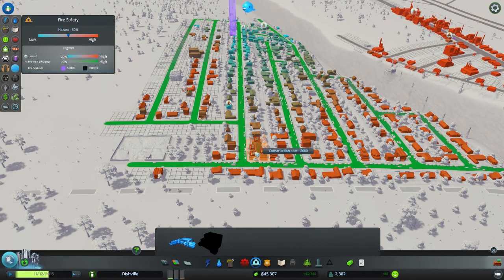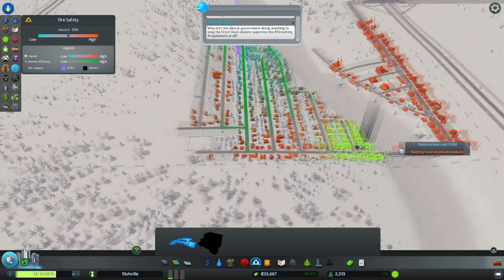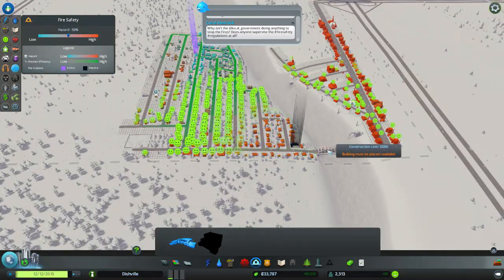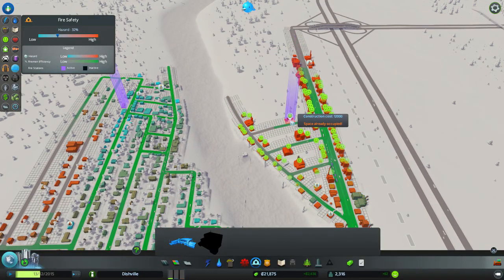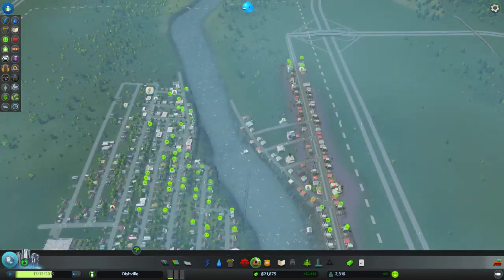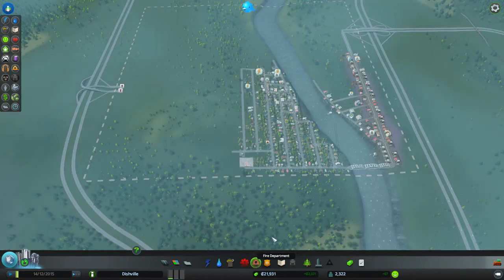Now let's sort out the fire station problem. We've got a fire station up there — that's fine. If we put one down here as well, at £12,000, and chuck one here, that should help cover those areas. Okay, so that should solve our fire problem — kind of gone. Ignited!